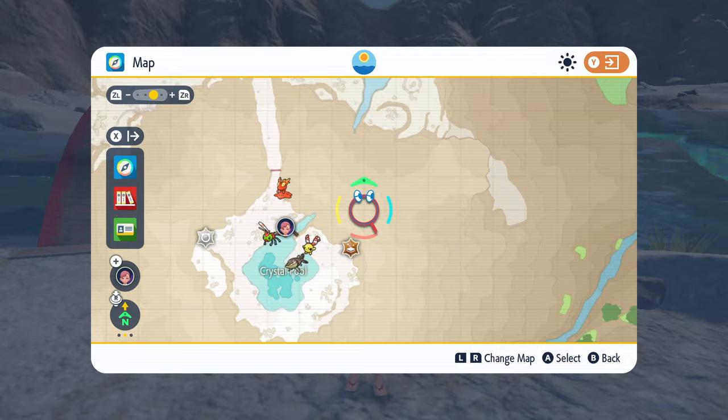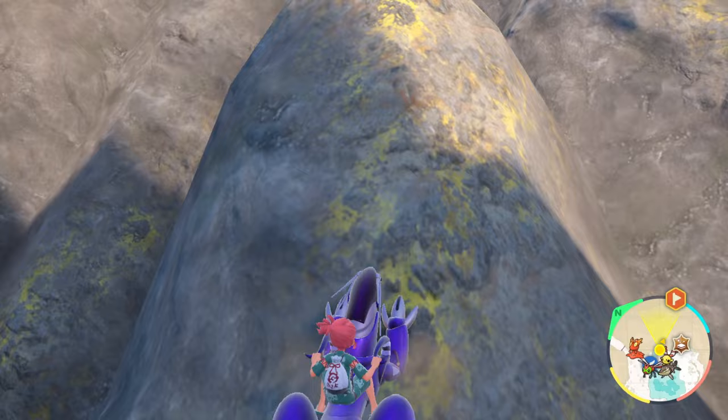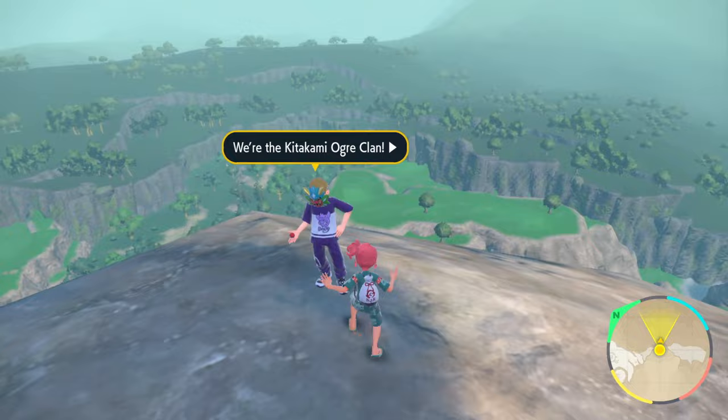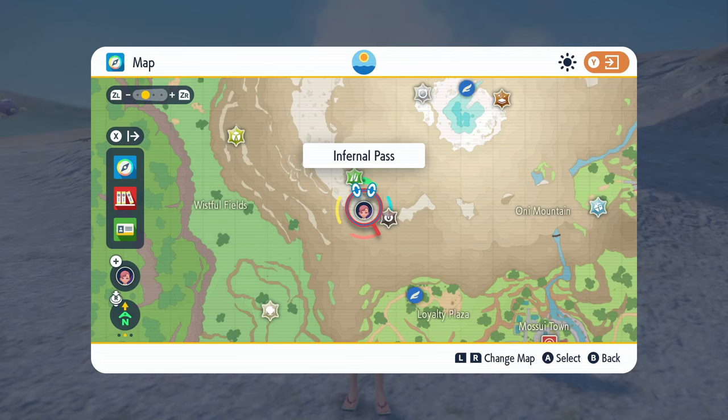Fly back to the Crystal Pool, but this time mark this large landmass to the northeast that protrudes out of the side of Oni Mountain. You're going to have to make your way over there and climb a little bit using the game's horrible climbing features, but you'll get there and you'll find — overlooking the beautiful Kitakami — the fifth trainer, Munachika, who specializes in Normal types. They lead with an Ambipom who likes to use Fake Out.